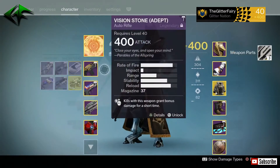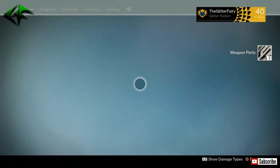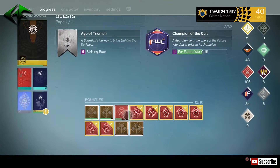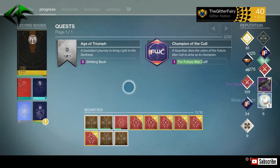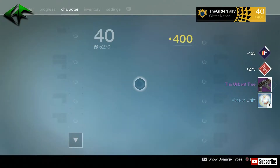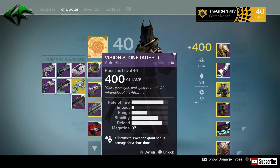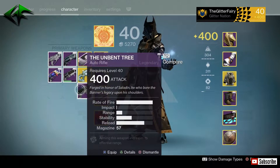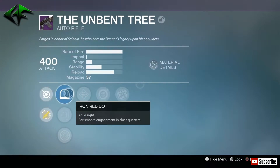I already got two Burning Eyes so I'm going to go ahead and dismantle that one, get those weapon parts. Moving on to the weekly bounties — we got the Unbent Tree. This is an extremely high rate of fire auto rifle. Currently I'm using my Vision of Confluence for an auto rifle, but let's check out what kind of rolls we got on this one — I might actually have to switch it up.